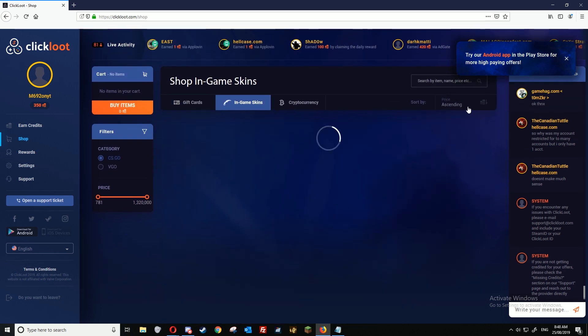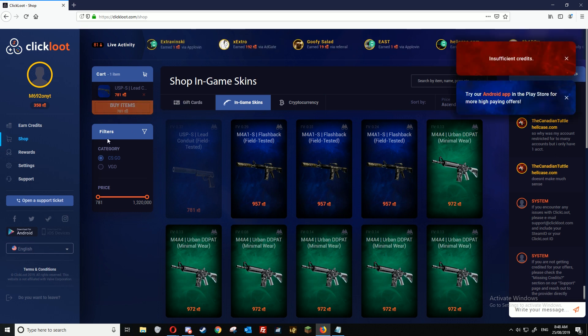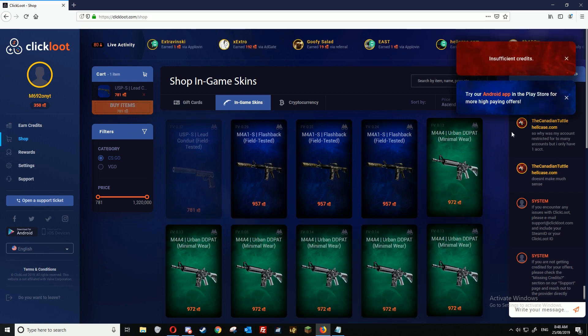To withdraw a skin, just click on the skin you want, it'll come up here, click buy items, and then it will send it to your Steam trade link in your profile.